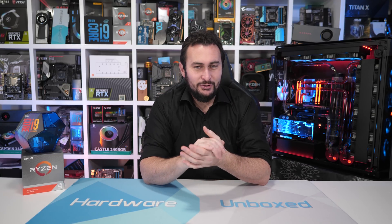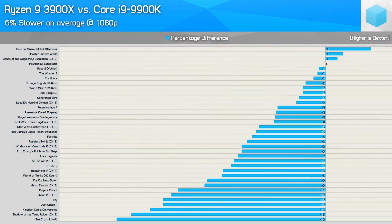Overall, the 9900K looks to be the faster of the two CPUs for gaming. On average, the 3900X was just 6% slower than the 9900K, and really that's not too bad at all. For titles where the margin was 5% or less, I deem those as a draw — these are generally margin of error type differences. For example, a 5% increase at extreme high frame rates is like going from 200 to 210 FPS, which isn't exactly a margin worth getting too excited over. Exactly half of the games tested saw an irrelevant margin separating these two processors. There were seven games where the 3900X was slower by 10% or greater, with the worst case being up to 16% slower.